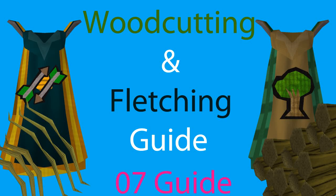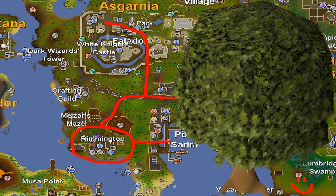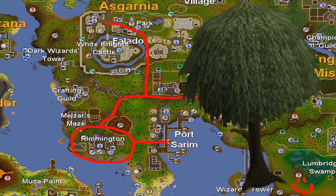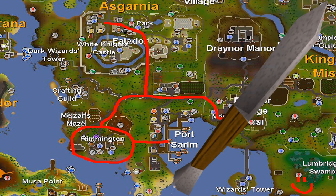What's up guys, Midlikes here, and I made a quick woodcutting and fletching guide in 07scape. You will do this in Remington. Here you can find normal trees, oak trees, and willow trees. You will need a hatchet to do your woodcutting, and you will need a knife to do your fletching.